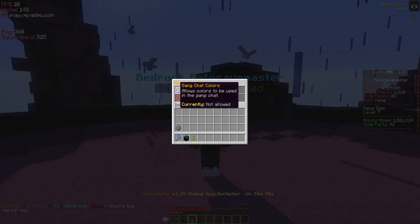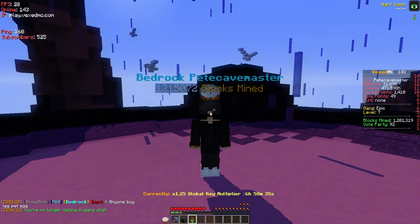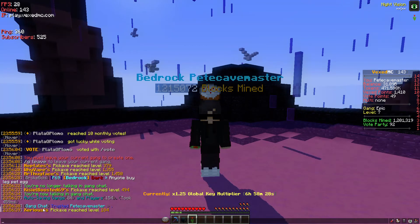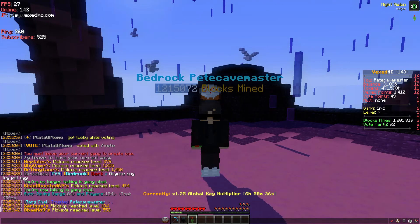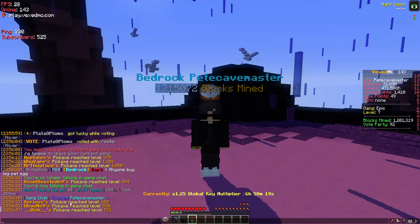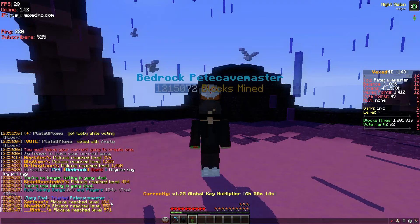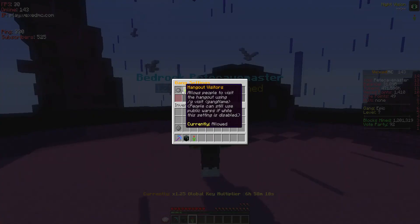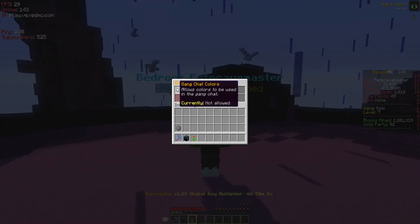You've got check colors, which is for slash gc — or slash gang chat, however you want to do it. If you type in here, only the members in your gang can see this. You can also see that I'm a trusted rank in the gang; the leader will have 'leader' and if you just joined you'll have 'member'. Our chat is blue, so if you go to slash g settings and change that, you'll have a different color.